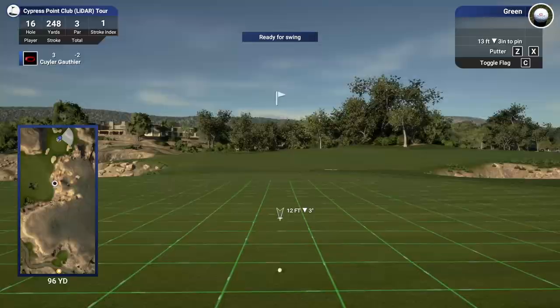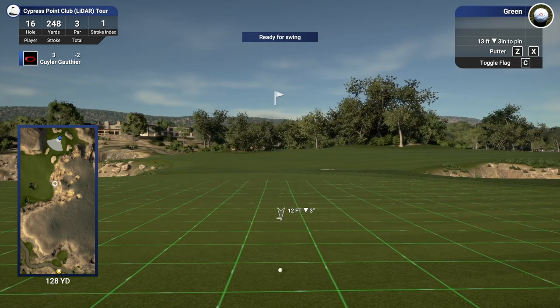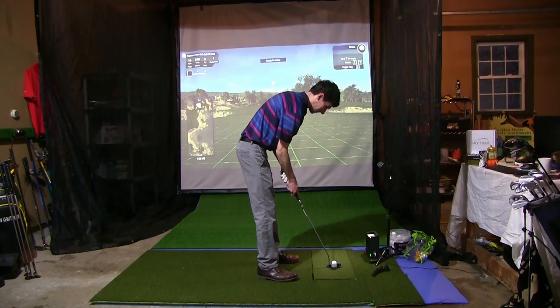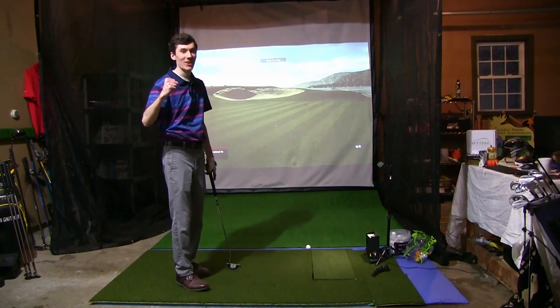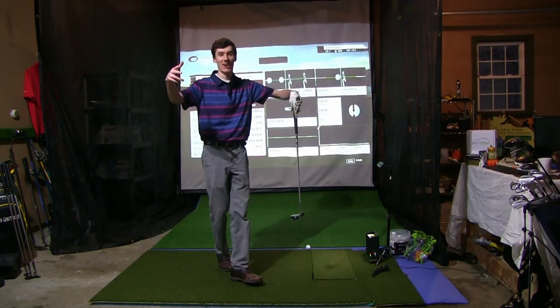Putt for par, that's all we could ask for. 12 feet, a little bit downhill, breaking right to left — right edge seems like money. Yes — center cut. What a par. From out of nowhere, down making sandcastles to up making pars. Let's go.